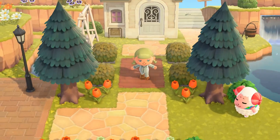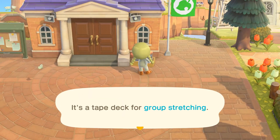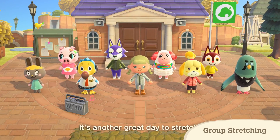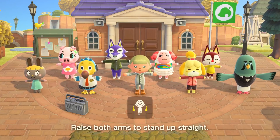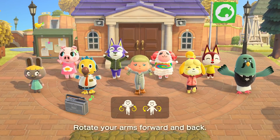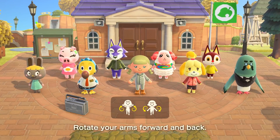Try out some simple stretches by participating in group stretching at the plaza. You can participate too. Join in by using either button controls or motion controls with a Joy-Con controller. Stretch it out together when you invite friends to your island or when visiting someone else's island.